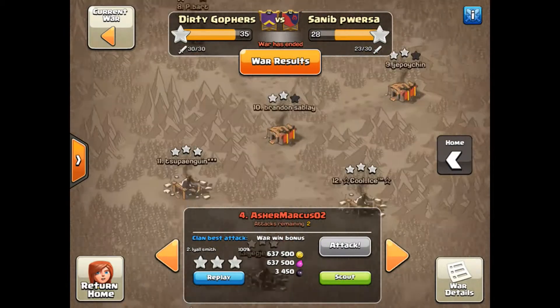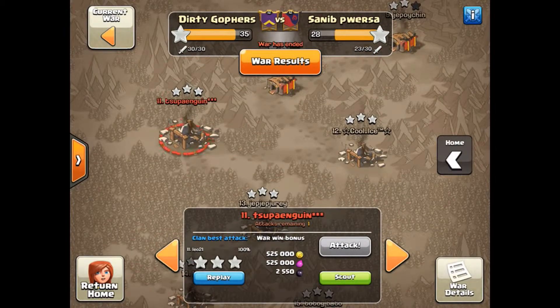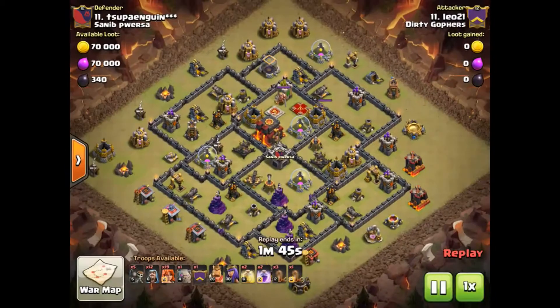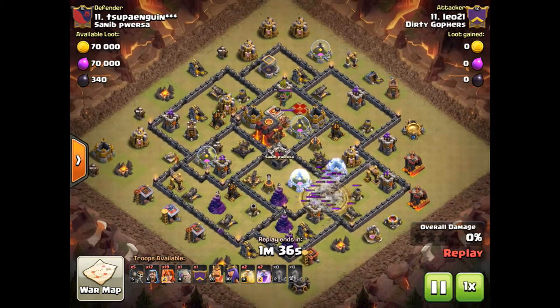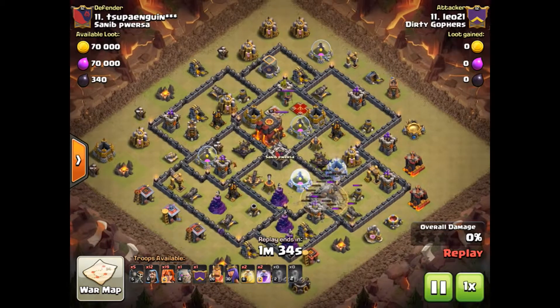Three attacks on this - it's only a 15v15 war. Got a bit low, so we're going to have a look at Leo's attack. Mostly going to use Valks, I think, with Bowlers in the clan castle. Just going to open it up a little bit - it's a 9.5. Heroes are very low.